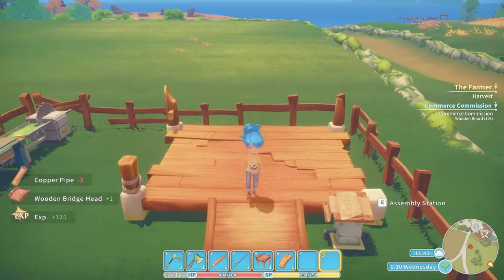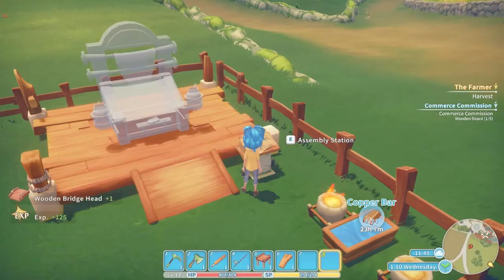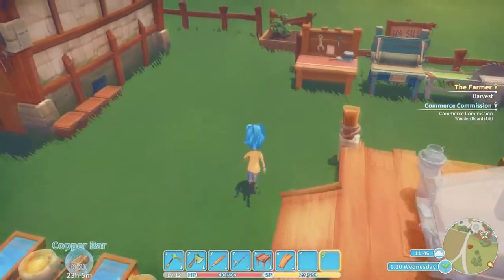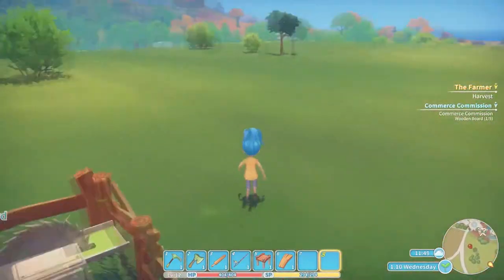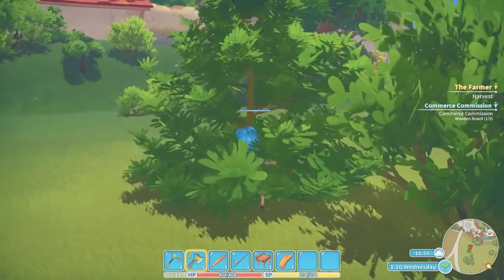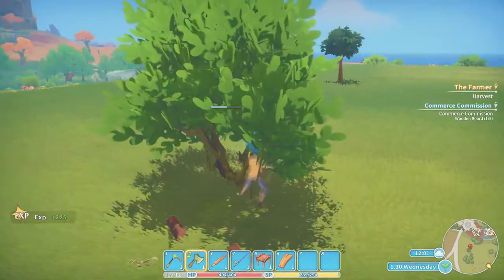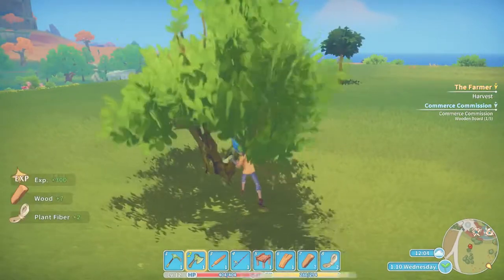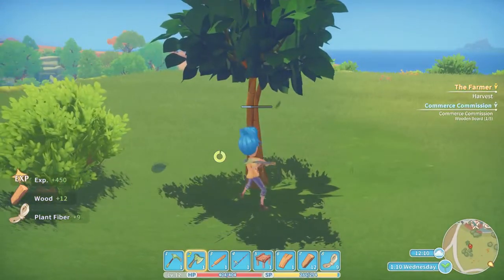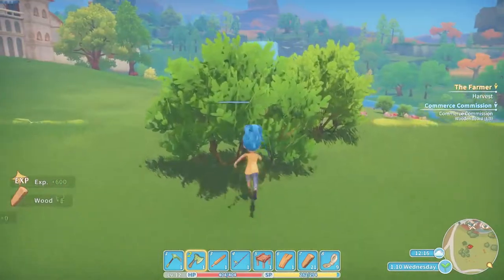We can now go complete the bridge, but we need to start one of these first. Two bronze pipes and a marble. We're gonna cut down a few trees and then I think we might go put this bridge down and get it out of our inventory. I'm not exactly sure what happens when we put the bridge down - if there's gonna be a cut scene or something, but we'll find out.